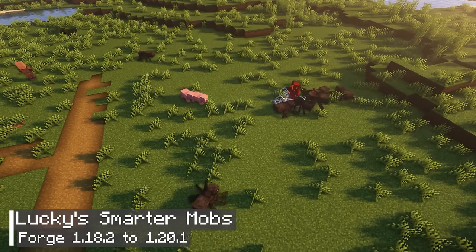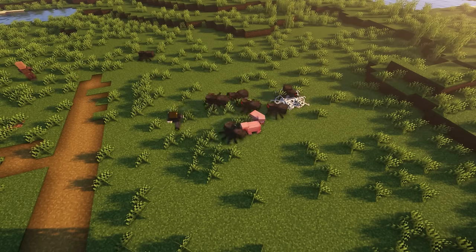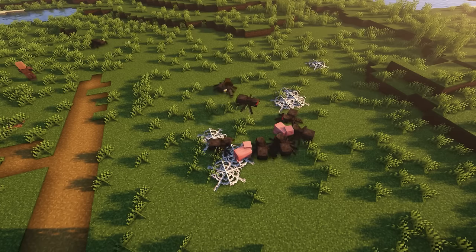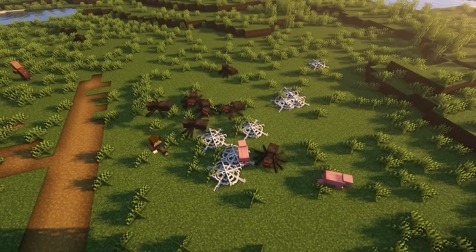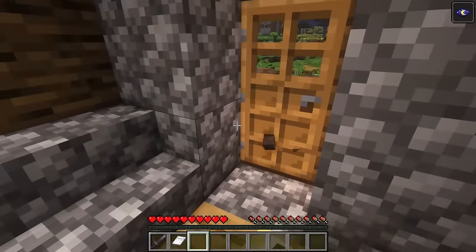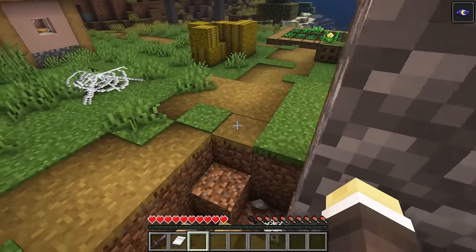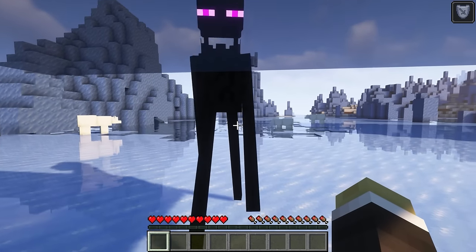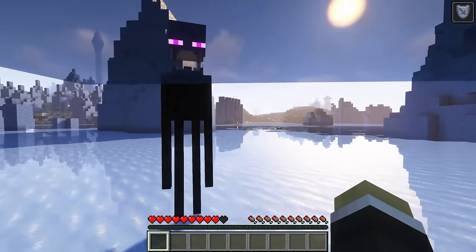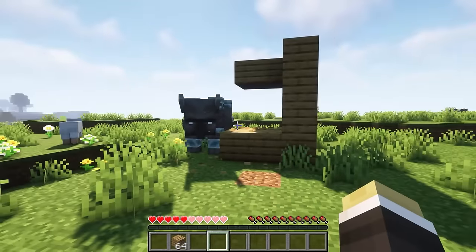If you want a more challenging gameplay experience, you can try the Lucky Smarter Mobs mod. This mod enhances the abilities of hostile mobs, making them smarter and more powerful. For instance, spiders will be able to shoot webs on the ground, trapping players and making it hard to escape. Creepers will now be able to explode even when they are behind walls. Endermen can now teleport players close to them and attack, making it harder to hide. Finally, Ravagers will destroy some types of blocks to attack players, such as Oak Planks.